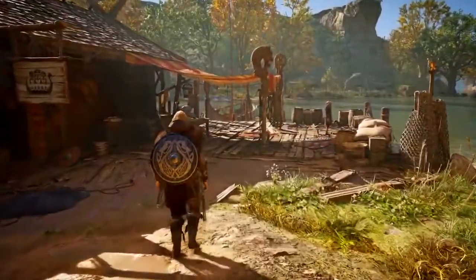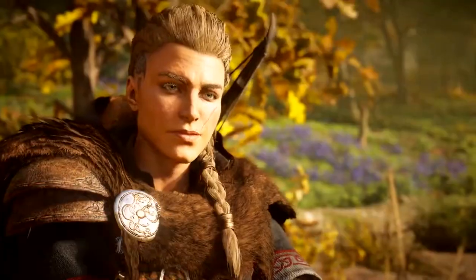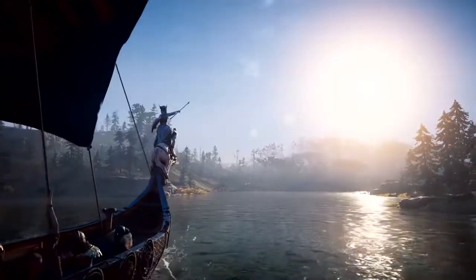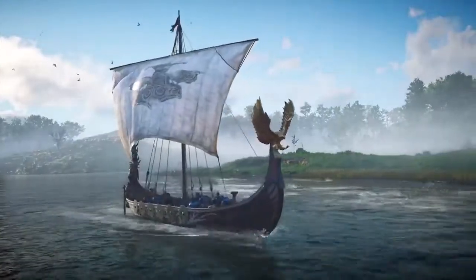It all starts in Ravensthorpe, your home, where you will meet with Vaughn, a fellow Vikinger and a new ally. Building a dock for Vaughn and his crew will give you access to Vaughn's river map and a second longship — fully customizable — used exclusively to launch your river raids.